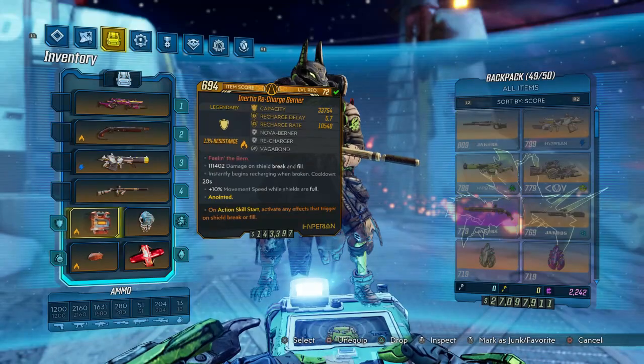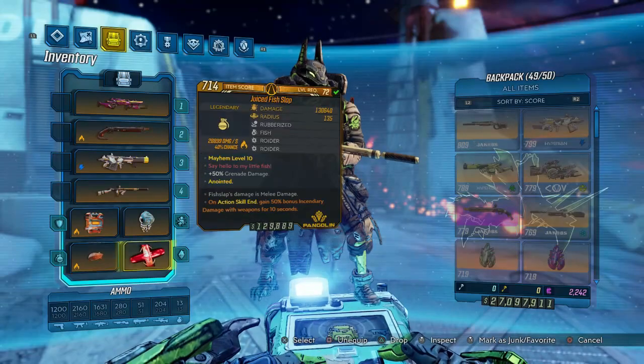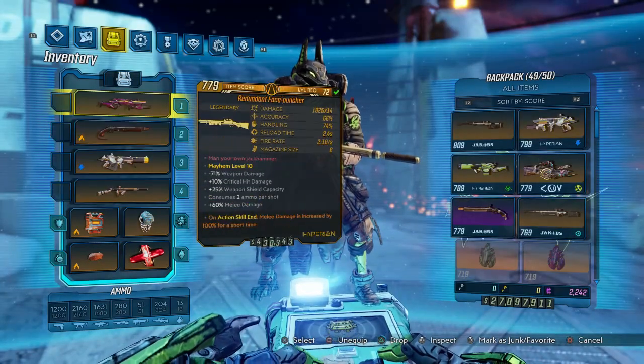With this anointment, every 20 seconds you pop that up — boom — instantly recharge. It does have a pretty fast cooldown as well. We're using a Peregrine with Fish Slap. Static Charge is like our lifesteal since we're using things like a Blade Fury.